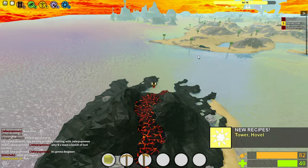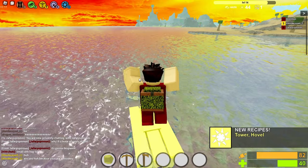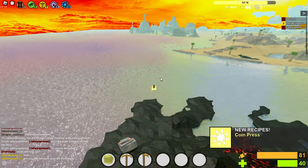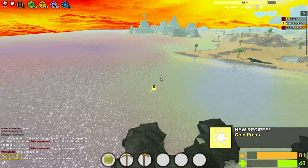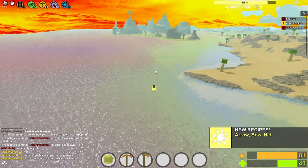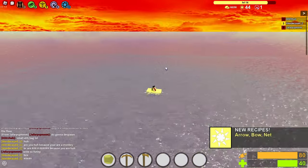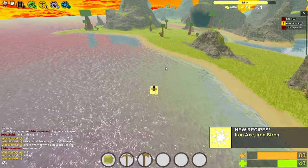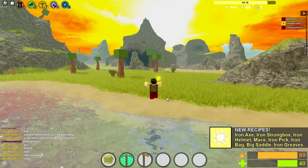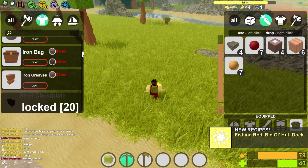I'm back where I spawned. Let's quickly check out that island because it did catch my eye. Let's make a god raft — may as well. Let's go check out that island. Holy, this is one fast-ass boat. All right, let's get my stuff back. Can I at least make a better bag so I can do this game its proper justice? I need hide and iron — I can make an iron bag.